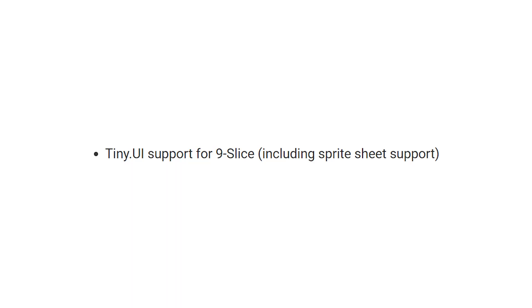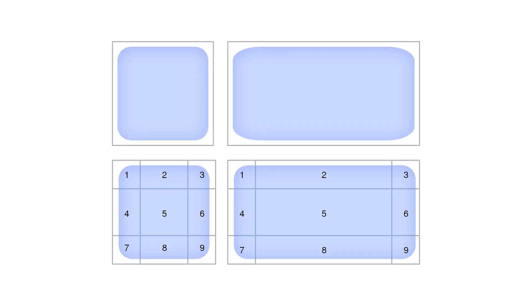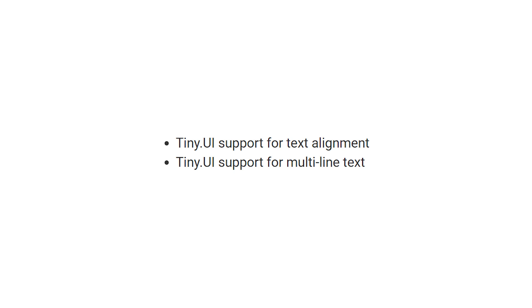They also added some UI-specific things to Project Tiny. I know I'm certainly interested in playing around with Project Tiny myself, so let me know if that's something you want to see. There's now support for nine-slice, which is basically how we can take a square sprite and splice it up nine ways — that's how we make resizable buttons and keep the corners intact. They also added text alignment and multiline text. I know these are pretty standard UI things, but Project Tiny was so extremely lightweight that they held off on implementing a lot of these basic features. There was even a point where you couldn't do any UI at all and basically had to fake it with images.